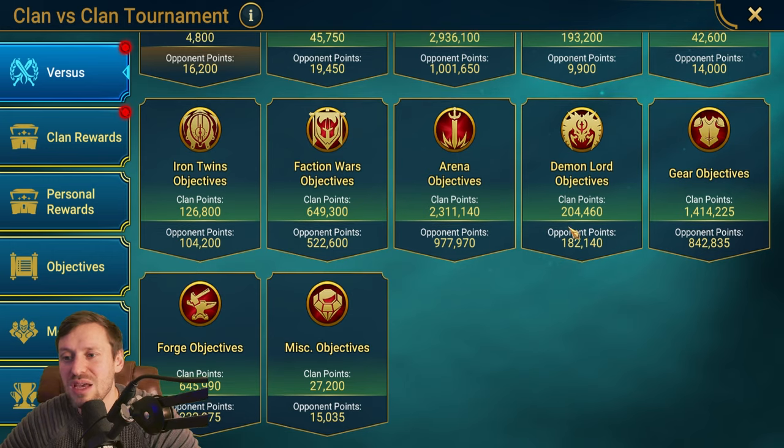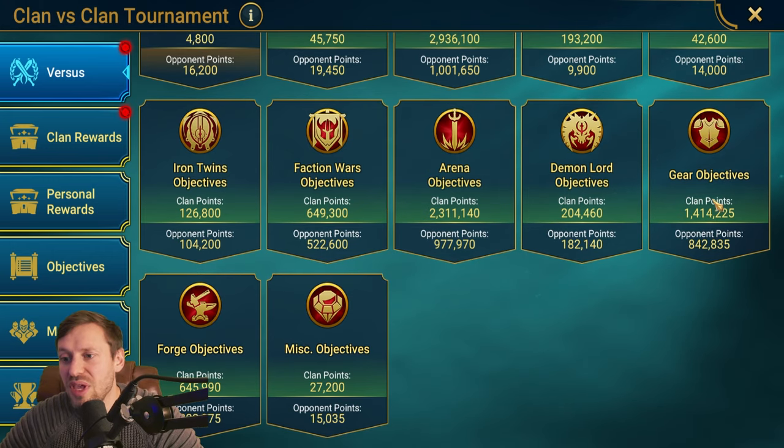Gear — one thing really important that a lot of people forget about is glyphs. Glyphs give you a huge amount of points, especially six-star glyphs. I only glyph out champions during CvC personal rewards. We almost doubled our opponents on glyphs too. People sleep on glyphs — they give so many points, so don't overlook them.